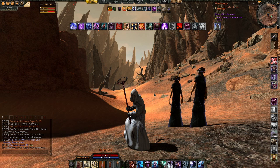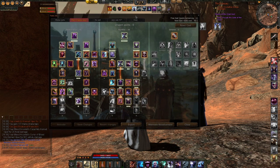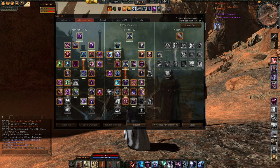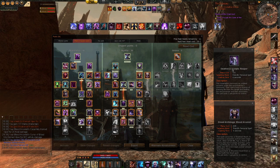You can also use your feat spec to increase the DOTs you can use. Let's talk about using mage pets. I like to use this spec as a mage spec, and in this spec I have feated in favour of these two mage pets: the Deathless Acolyte Reaper and the Dread Archmage Blood Arcanist. It's not easy to find the right points to spend, but this is the best I can go to.